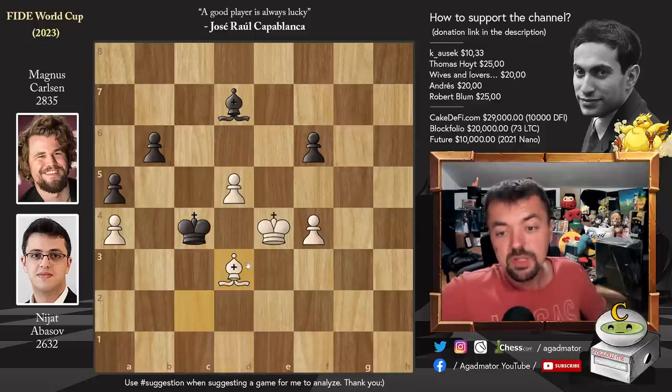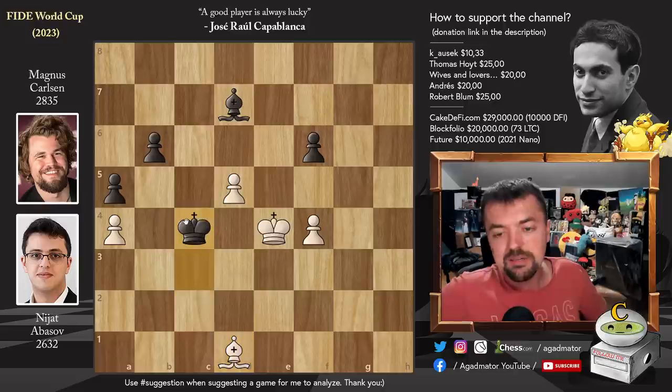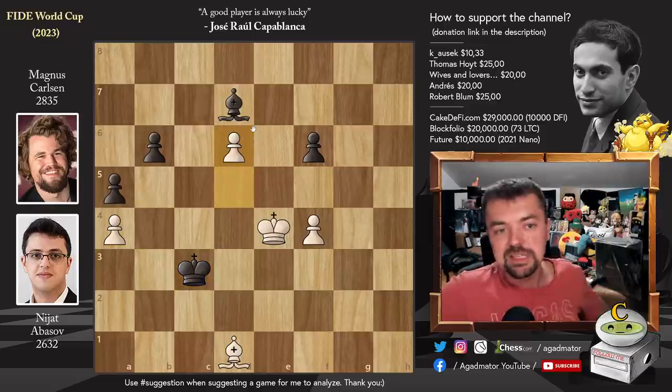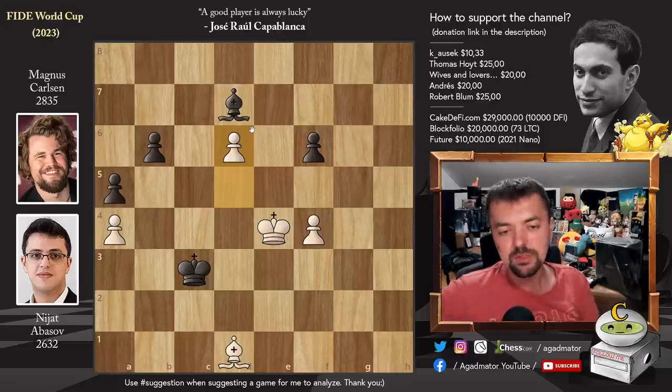King to c4, bishop to d3 with check, king to b4 going after the pawn, bishop to c2. Magnus just repeats: king to c3, bishop to d1, king to c4, bishop e2 check, king to b4, bishop to d1, king to c3. And here Abasov plays it — pawn to d6. Now the problem is, if you play a particular move, you are dead lost here. There is only one move that doesn't lose the game for Magnus — and it's incredible how easy it is to miss this move. Feel free to pause the video and try to find the only saving move.